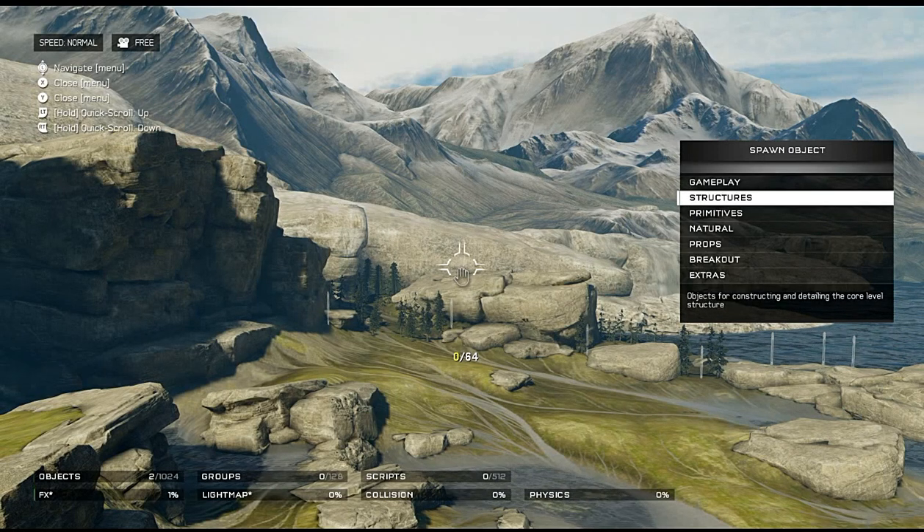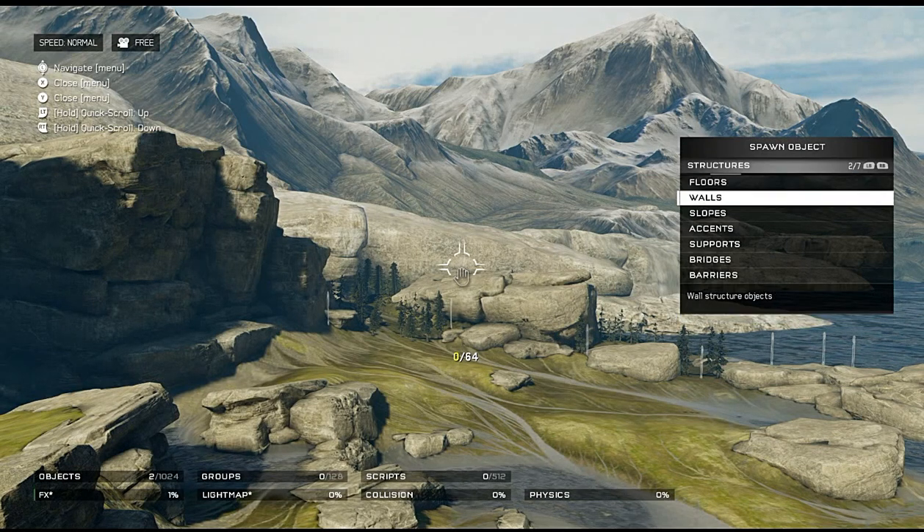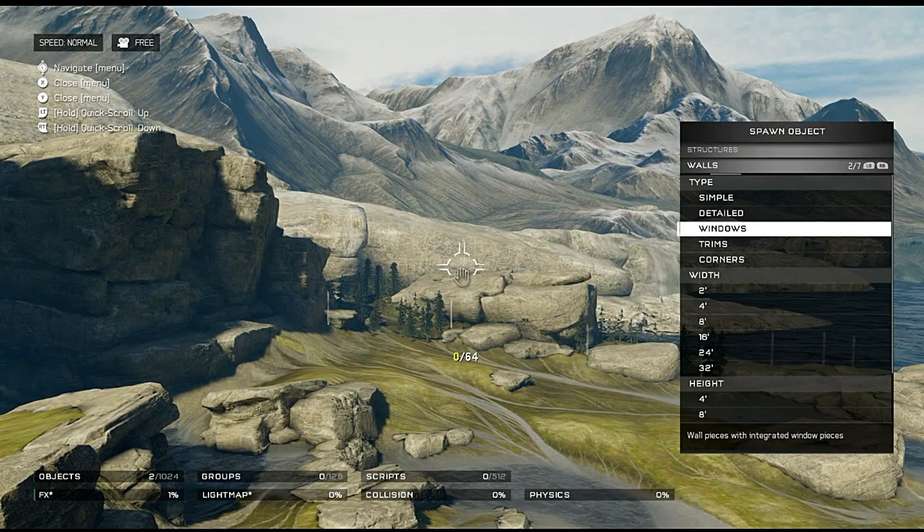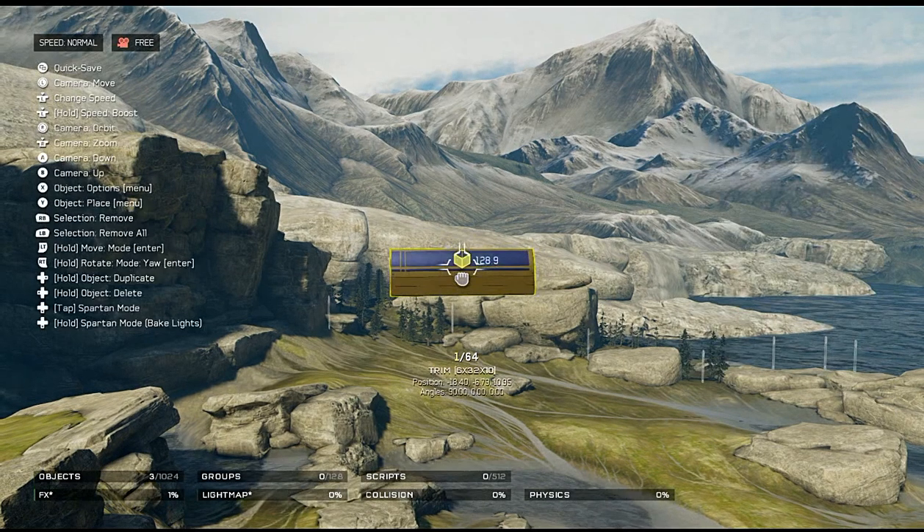One little thing — every time I have to go back into the object spawning menu it puts me not at the same spot as before, which reminds me of Halo 3's forge. If you had your buddy forging with you and they chose an item from a completely different section, your forge list would also change to the last item placed. Kind of reminds me of that — a little annoying but something we'll eventually get used to, or maybe an update can fix it.